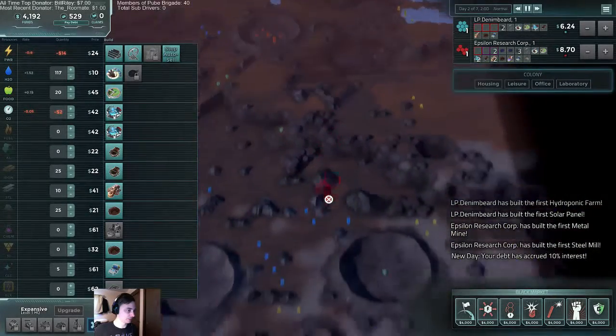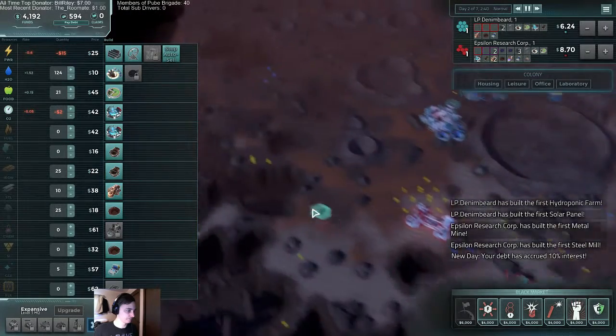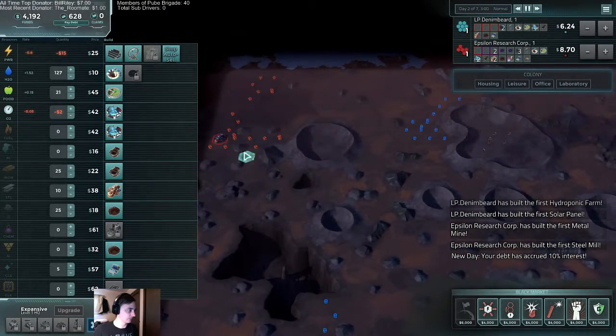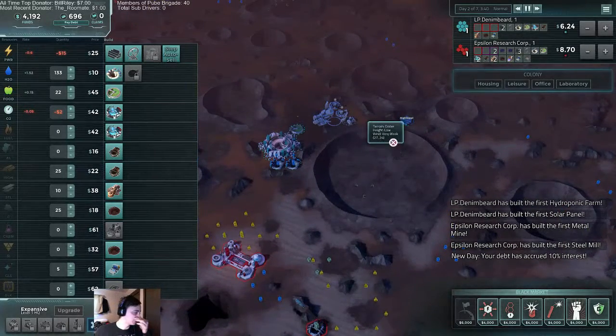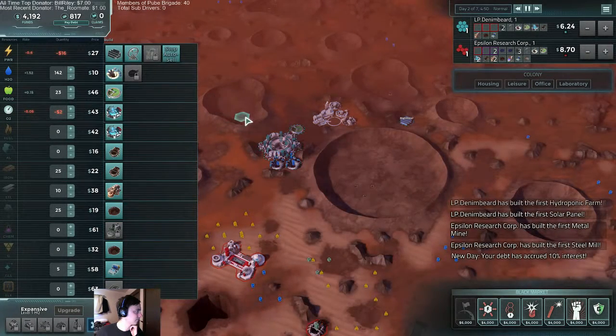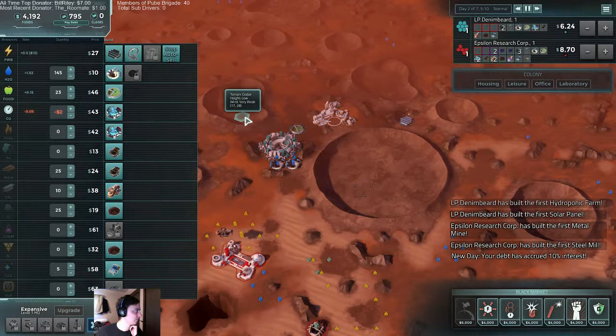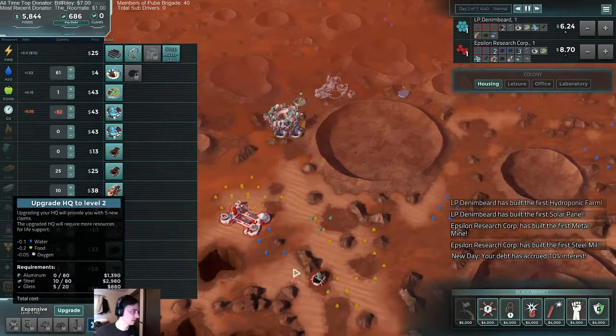Let's see if there's anything on his end we can destroy. Not really, nothing worth it. Wow, look at all the mineral out here — we're going to be okay, especially if it's just him and I. We can start plopping stuff down right over here if we wanted to. Let's go ahead and sell some of that water, sell some food, and we've got our upgrade.